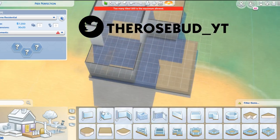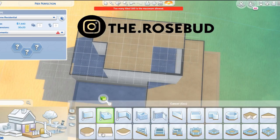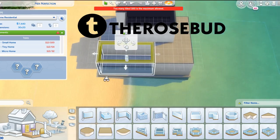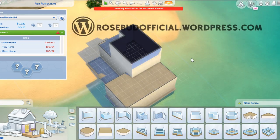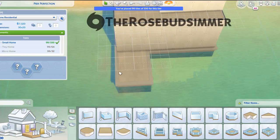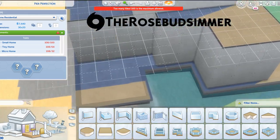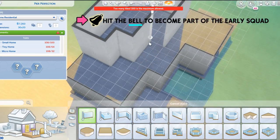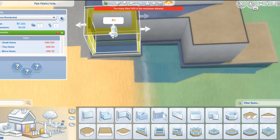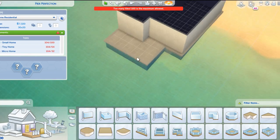As someone who doesn't usually make teeny homes or micro homes or whatever they're called, I find this is actually a fun challenge. I got into my house into the small home category. There's like three tiers it looks like. Different tiers or levels maybe have different effects — I think maybe if your home is considered a teeny home, you actually get a build cost reduction or something like that, which is super interesting.